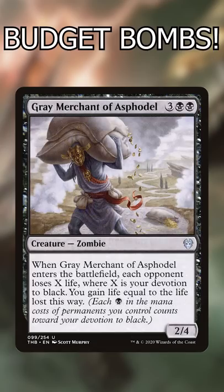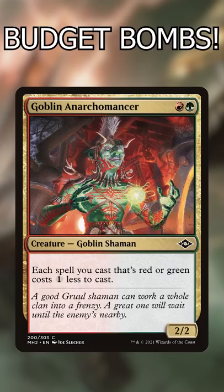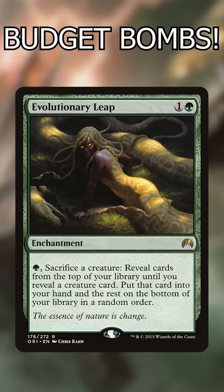Grey Merchant of Asphodel: this is a budget win condition that really wants to be spammed on a clogged board. Goblin of Narcomancer: similar to the Medallion Cycle, this can generate tons of virtual mana and always overperforms. Evolutionary Leap: this is probably the best sac outlet you can get in green — it draws you tons of cards.